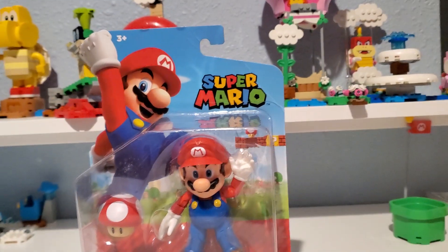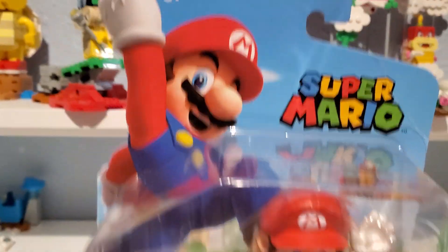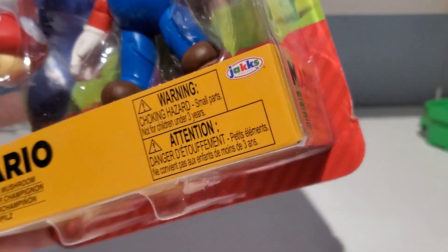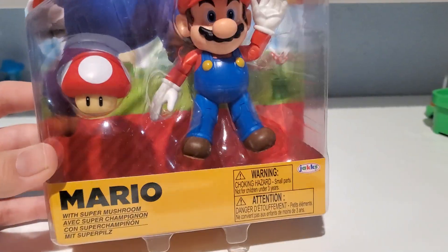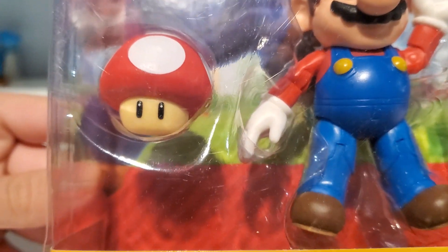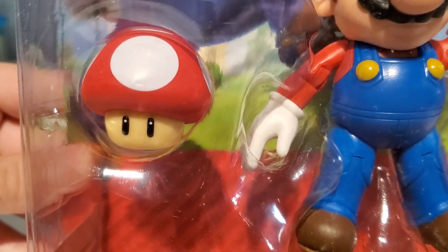We are going to be reviewing something that I got yesterday. Yesterday, I bought Super Mario — the official one, yes. Look, I'm jumping in the air — he's right there. Super Mario by Jax Pacific. Mario with Super Mushroom. This is the only variant I could find with the brightly colored mushroom, because on the other ones, for some reason, the red always comes out maroon. But on this one, it comes out as bright red.